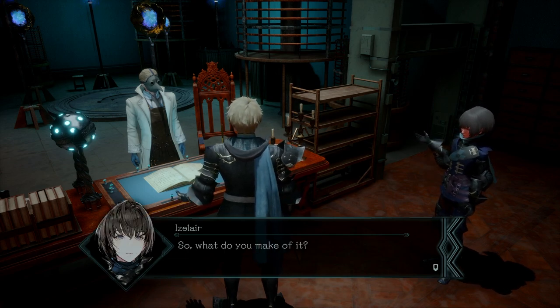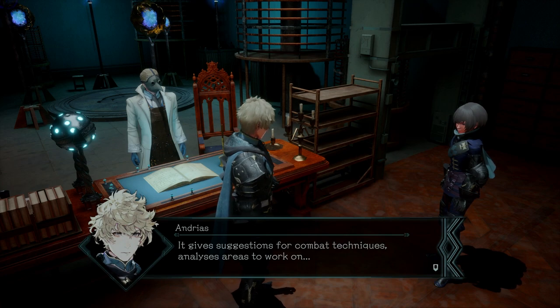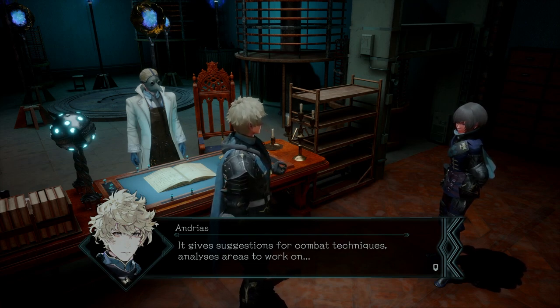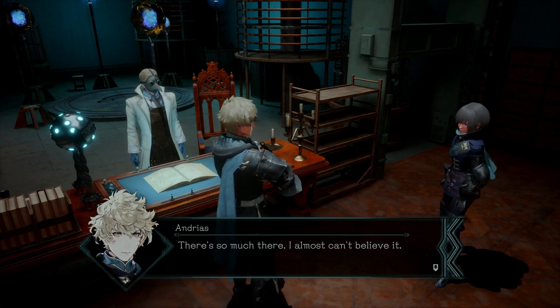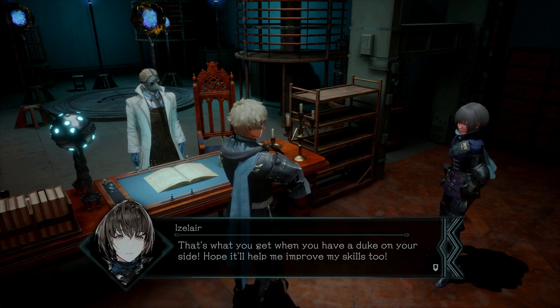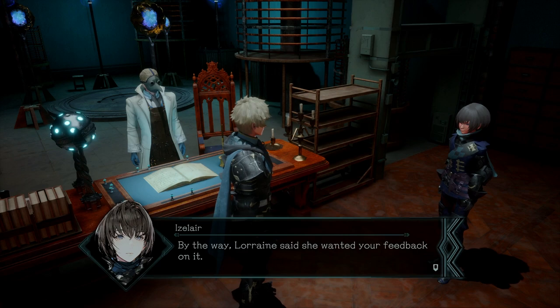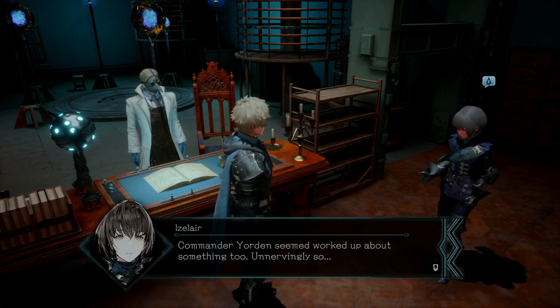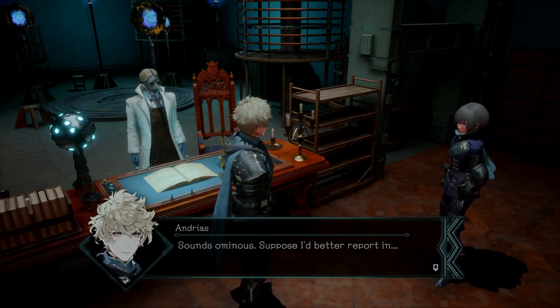Can I tell you something? What do you make of it? Well, it gives suggestions for combat techniques, analyses, areas to work on. There's so much there, I almost can't believe it. That's amazing! Well, that's what you get when you have a duke on your side. Hope it'll help me improve my skills, too. By the way, Lorraine said she wanted your feedback on it. Along with that, Commander Yordan seemed worked up about something, too — unnervingly so. Well, sounds ominous. Suppose I'd better report in.